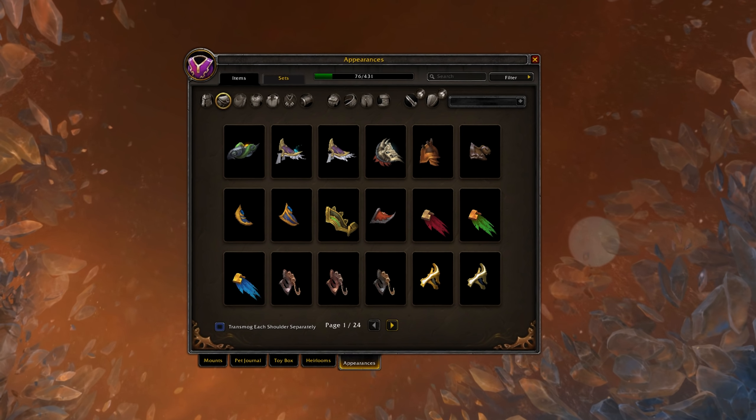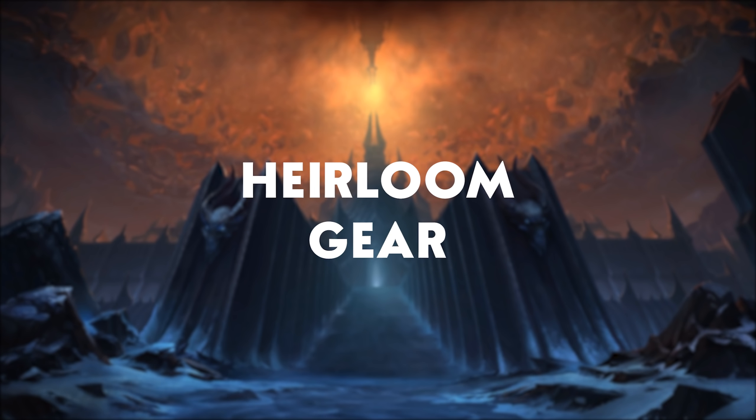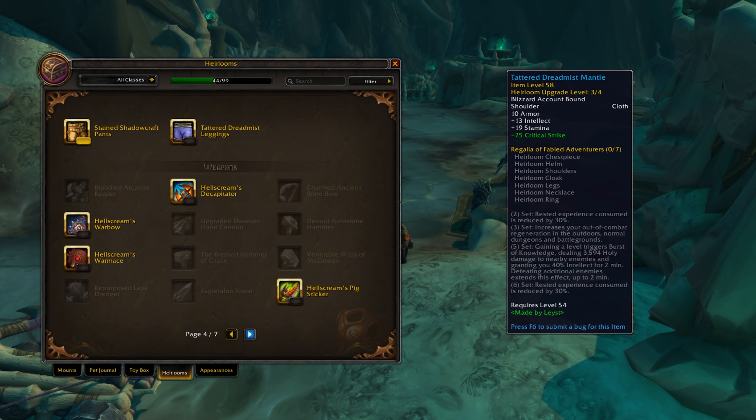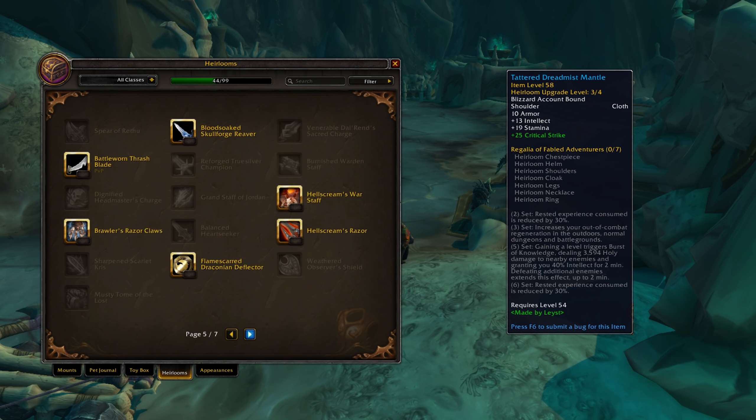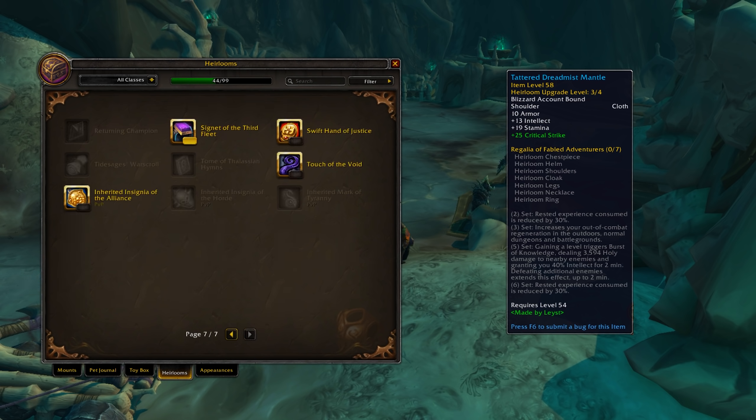One of my favorite minor changes is the individual shoulder transmog — you'll be able to transmog your shoulders separately, so if you want one shoulder to have a specific transmog and the other one to have nothing, you'll be able to do so. The next minor change is a rework to the Heirloom gear. They are removing all the experience bonuses you used to get and replacing them with set bonuses instead. We don't really need the exp bonus anymore since leveling is going to be so much faster — you can probably get from 10 to 50 in about 6 to 7 hours.